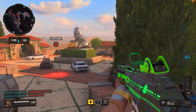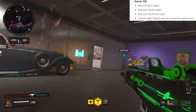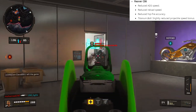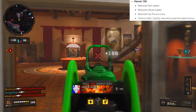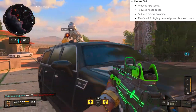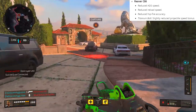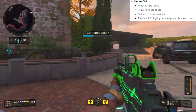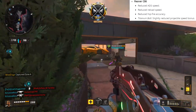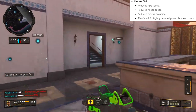Before this update I could very comfortably use the Reaver as my primary weapon and absolutely dominate lobbies. What they did with the crossbow: they reduced the aim down sight speed, which I guess is fine but doesn't affect its power too much since in close quarters you're just going to hip-fire anyway. They also reduced the reload speed — again, kind of nice but doesn't attack the root issue, which is the insta-kill. They reduced the hip fire accuracy, which is a really good change — I could comfortably run around treating it like a shotgun. They also reduced the titanium bolt attachment's projectile speed boost.